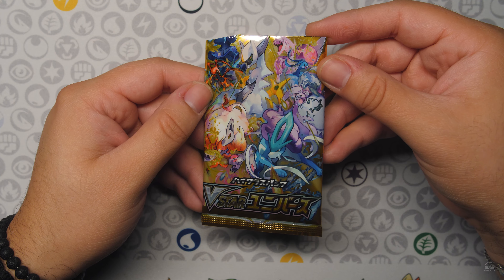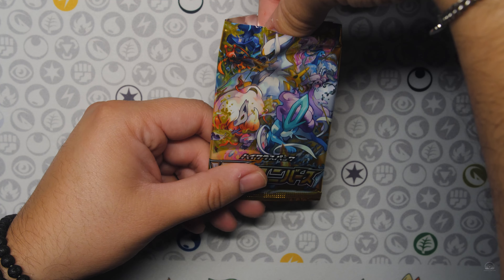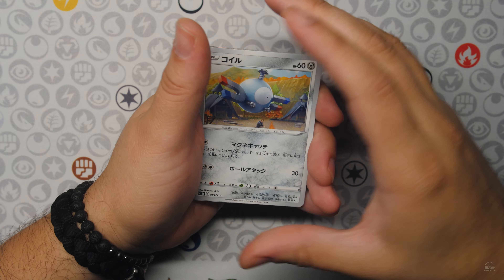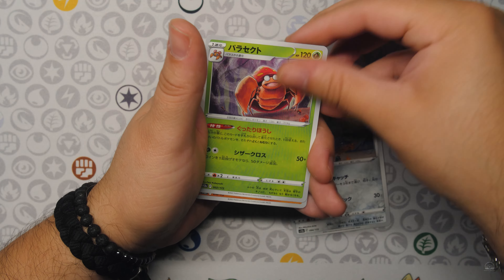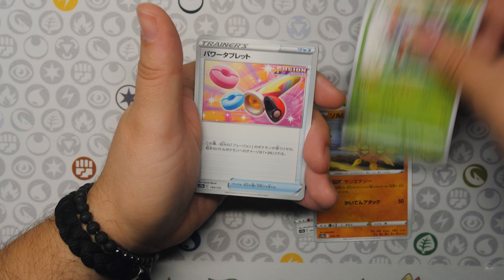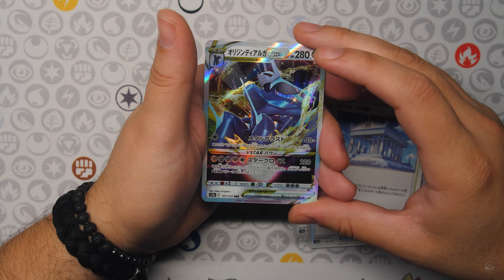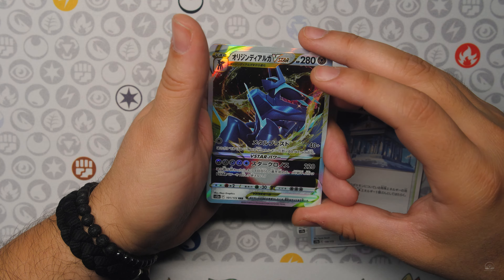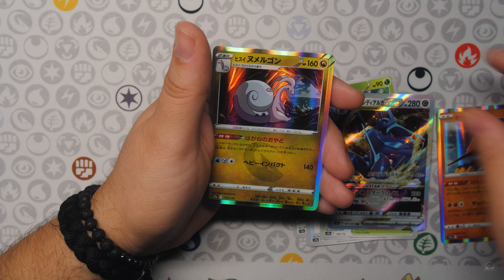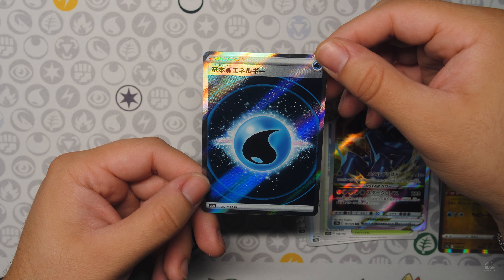Last pack of the first V-Star Universe booster box. Is there a god pack? No — we would have known right away. Magnemites — can we at least get a gold? And it's a Dialga V-Star, very nice hit! Same artwork from the Dialga and Palkia V-Star collections. Into Zapdos Hollows, and there's the Secret Rare Water Energy to finish off.